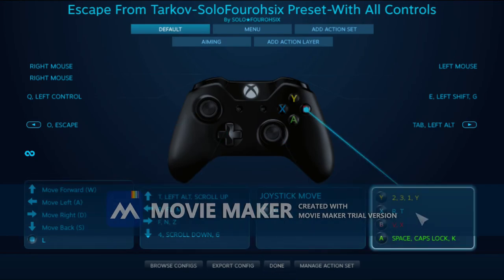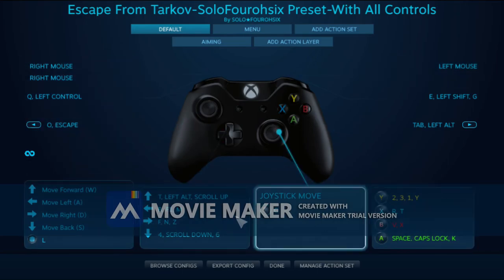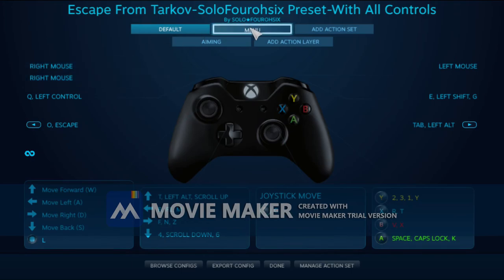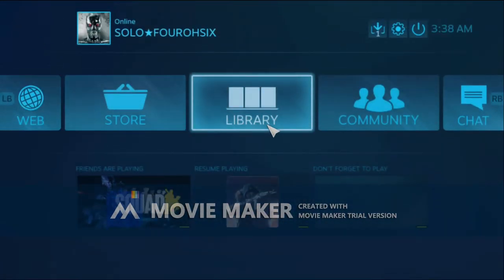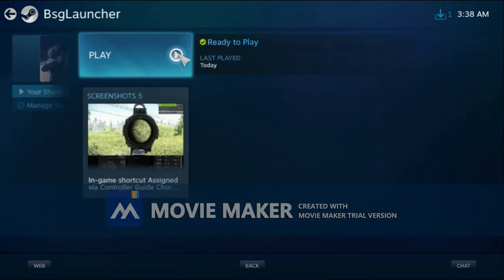These are all of the settings which you will see once you select the preset. Then this is the menu. Go done, back, back, library, go back to play, and then press play.